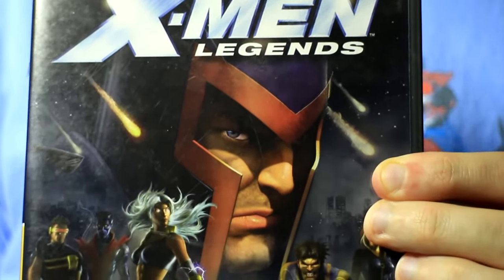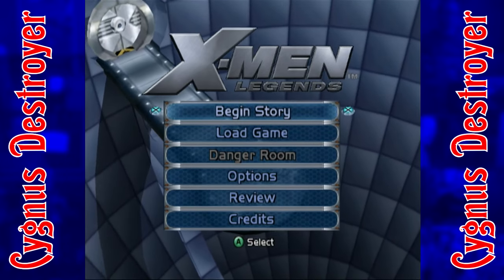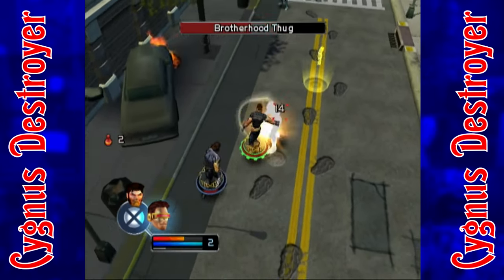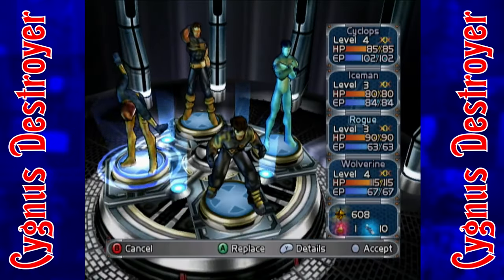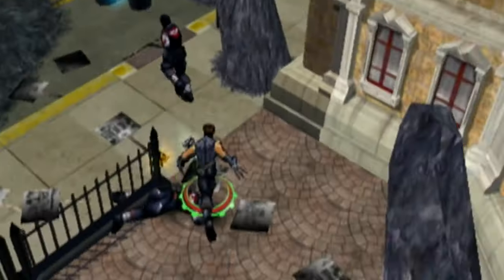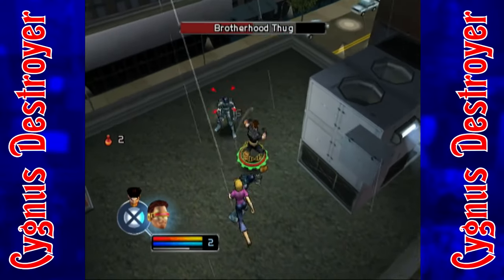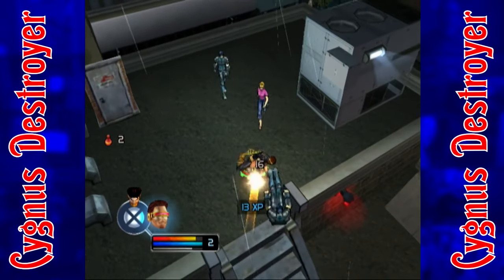Jumping 10 years ahead to 2004, it's X-Men Legends, published by Activision and developed by Raven Software — the duo who would go on to produce Marvel Ultimate Alliance. X-Men Legends laid the foundation for that successful entry with its isometric beat-em-up style and the utilization of four character teams comprised of top-tier mutants including Iceman, Rogue, and Jean Grey. Unlike the Sega portable offering, X-Men Legends places an equal emphasis on presentation and gameplay. The titular stars appear in their Ultimate Universe costumes, and Raven Software with the help of the voice actors nailed their personalities.